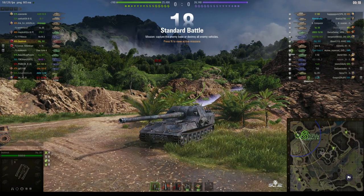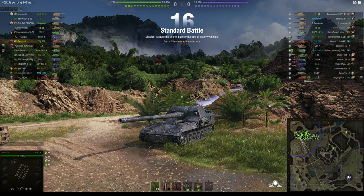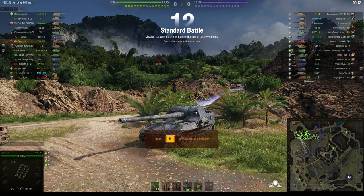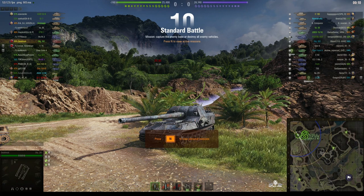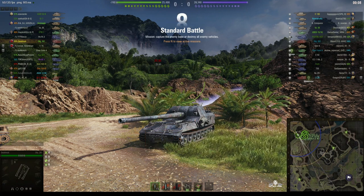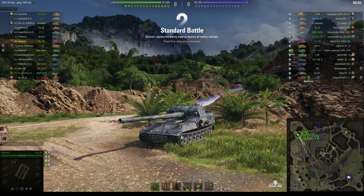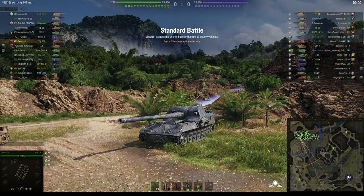Welcome back to What Are Tea Noobs for General Disturbance. This is the Object 261 — the tier 10 Soviet SPG. This one's located on the north-west spawn of Pearl River and it's under the command of Deathnub, who has one mark of excellence on that 18cm barrel.